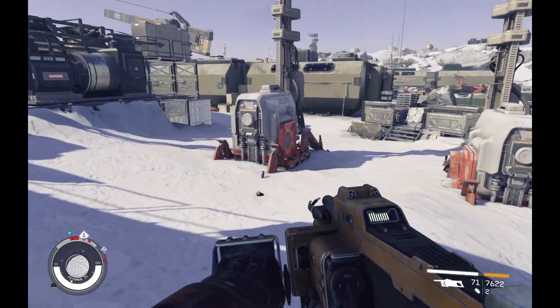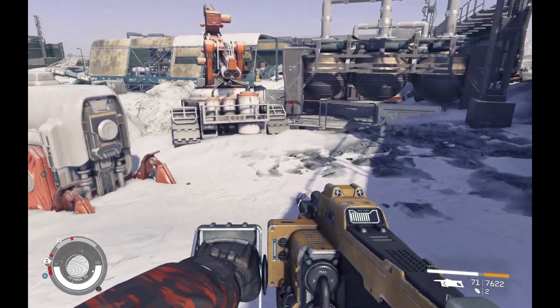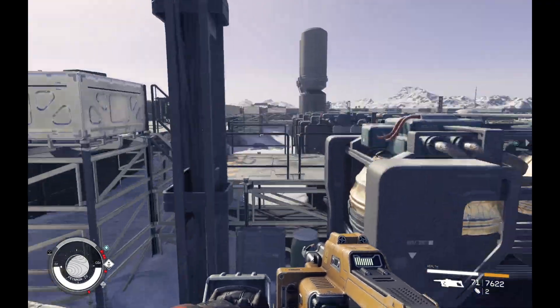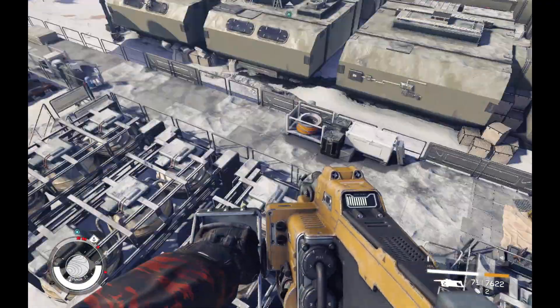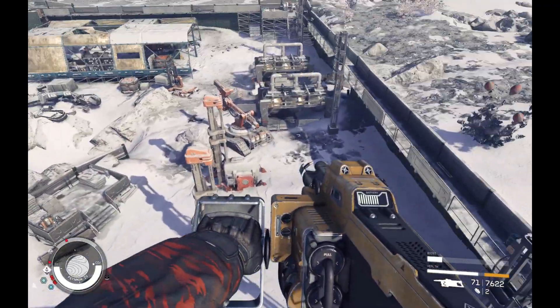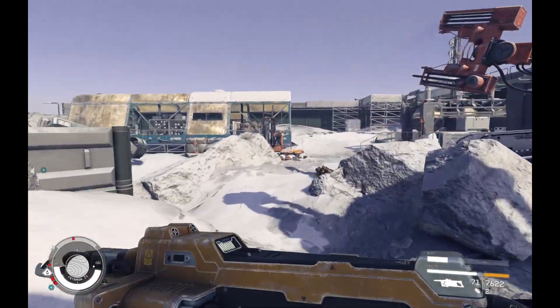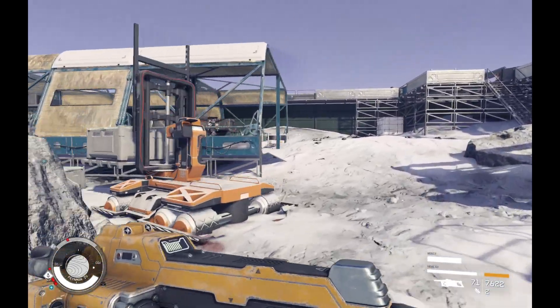You're able to stun them — they'll stumble around. Sort of like an electrocution, I suppose you could say. So in that regard it would enable you to close the gap. You can get in nice and close, which is what you definitely need to be doing with this one.